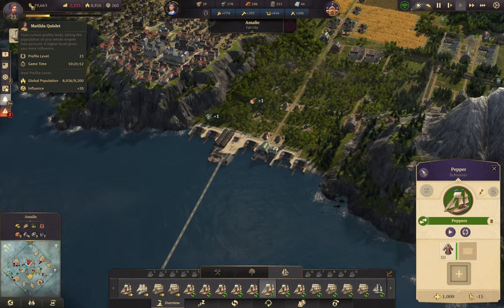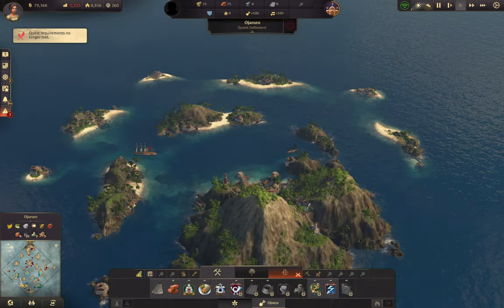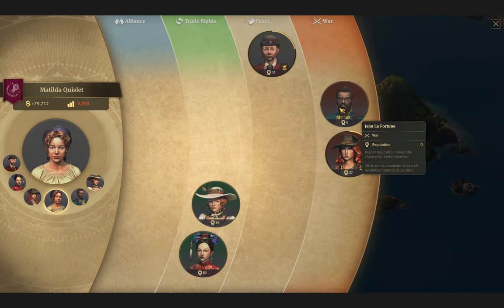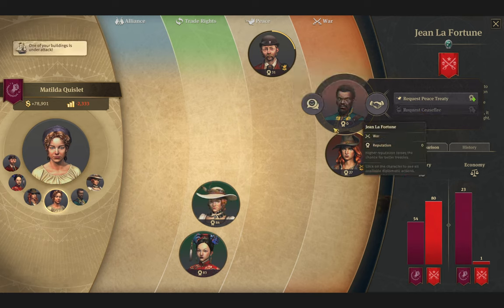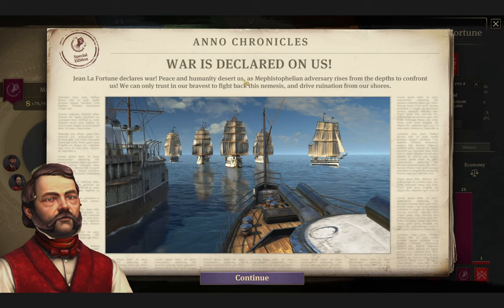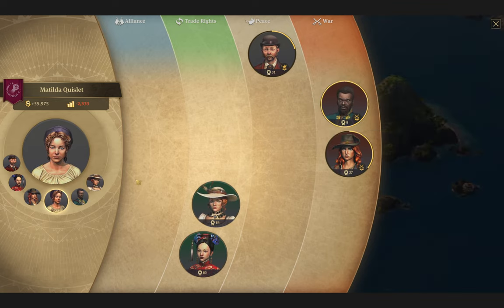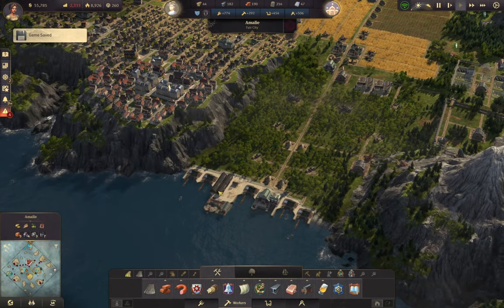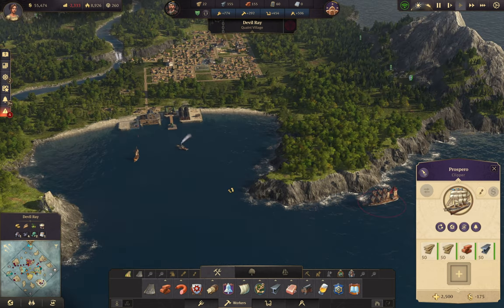Oh my god, I cannot believe I did that. They declared war. Do we want to ceasefire? Never mind — well, how much is that going to cost? Your harbor is under attack. He declares war. Congratulations. As a Mephistophelian adversary arises. That's definitely words. Yes, we'll ceasefire. We need some. Congratulations — you just stole a lot of money from me. That's a scam move. Now happiness is going to go down, everything is going to go down.